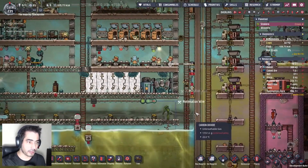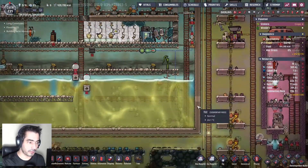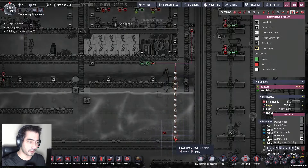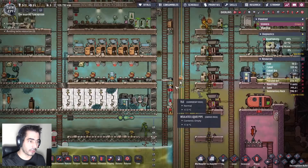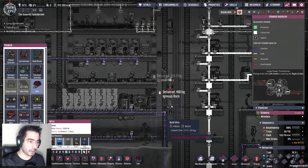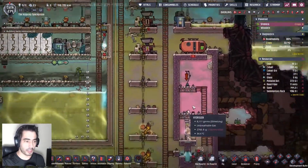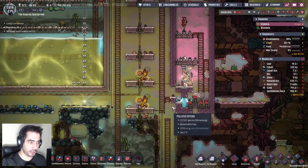There you go — this means that I can move this. We need power — let's just do it like that. And this should do it. Now, how to cool this thing here.